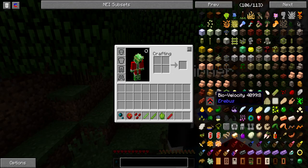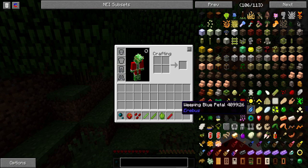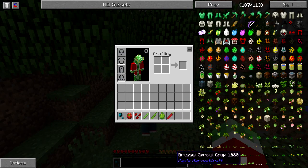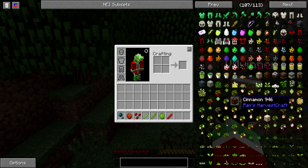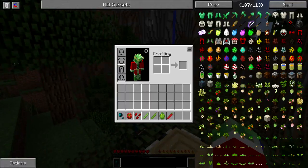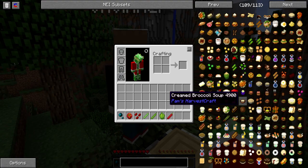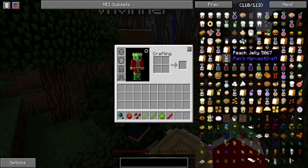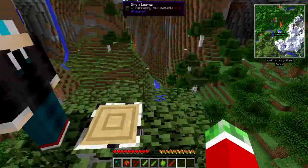It looks like it adds a new dimension too, so that's pretty cool — with things like bio velocity, supernatural velocity, and repellent. I have no idea what it adds, but it's gonna be cool. And of course, how can we play a modpack without a bunch of different seeds, plants, and foods? We got Pam's Harvestcraft — five pages full of food, seeds, and all different kinds of dishes we can make, so that's going to be cool.